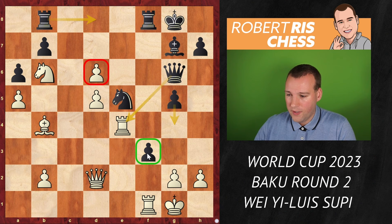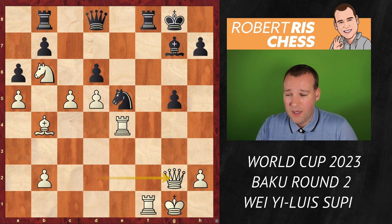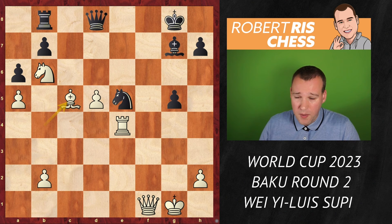f takes g2 was played and that opens up the position in front of the white king. But after queen takes g2, white's most powerful pieces are guarding the white king very well. Rook takes f1 played, queen takes f1. Now c takes d6 is an idea — d takes c5, bishop takes c5 — and here I believe that Louis Supi played too aggressively with the move g4.